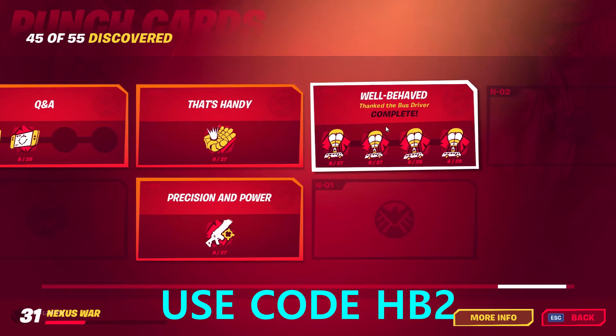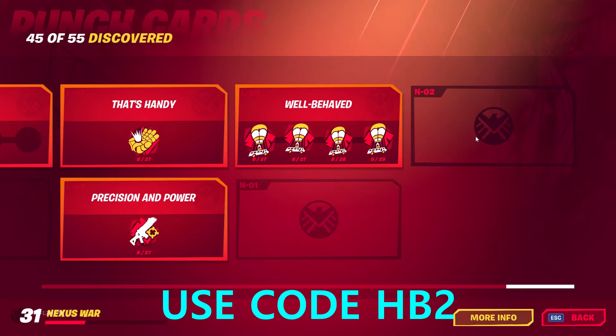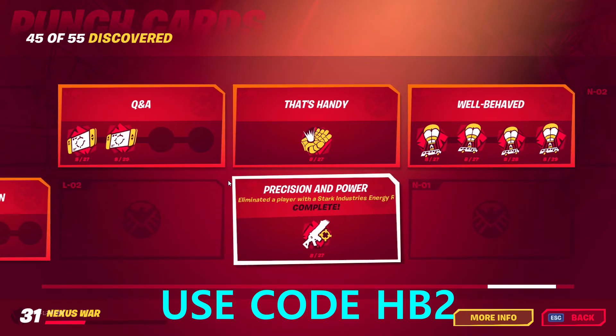I also play with Stark Industries energy rifles — keep using that rifle. Another punch card is being in the same vehicle as an enemy and killing them while in the vehicle. One is also driving a car with a passenger. That's how you collect the easiest punch cards.